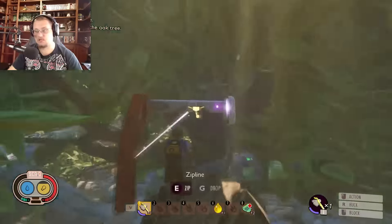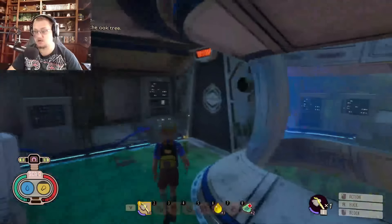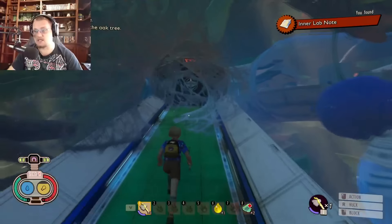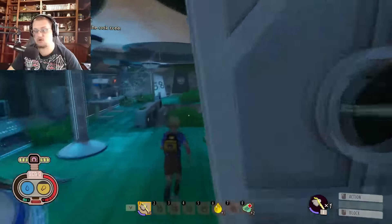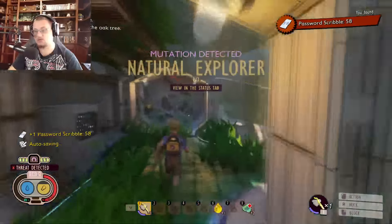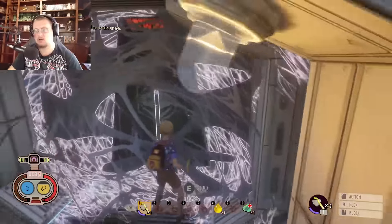Now that we're up here, take your zipline in - this is where the actual quest starts and where it actually gets hard. You're looking to flip that switch right there, but first you need to activate this and grab this inner lab note. Don't just jump over the spiders like I'm doing - actually fight them. I'm doing this purely as an example.